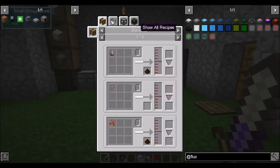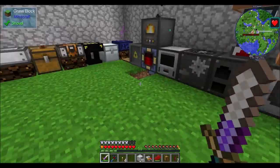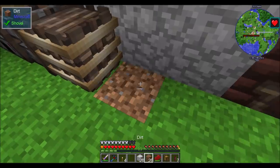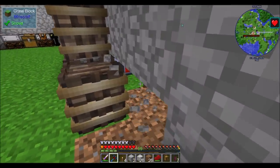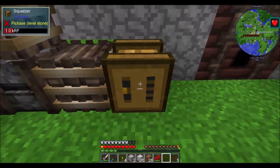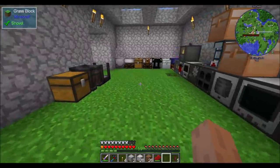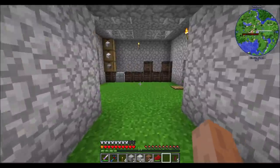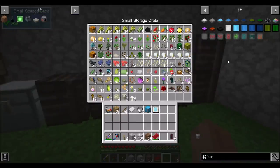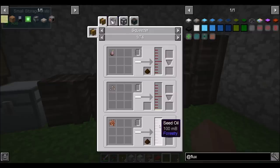Seed oil is something that we need to get, and it's from the squeezer, obviously. We made a squeezer an episode or two back but never actually did anything with it. I think that time is a-coming. I'm debating how I want to lay out this room now, because obviously I kind of tossed down these machines. So I made my squeezer last episode — now you want me to make a seed oil cane, so it's basically any seeds, I presume. We're going to get different amounts based on the type of seed.